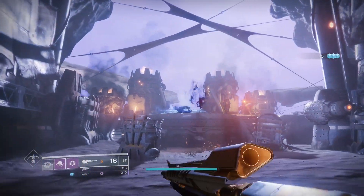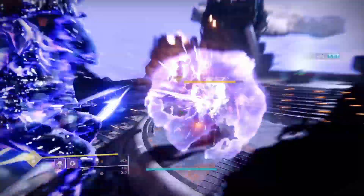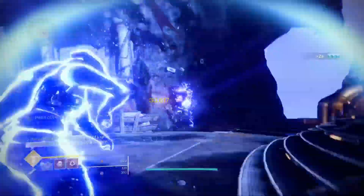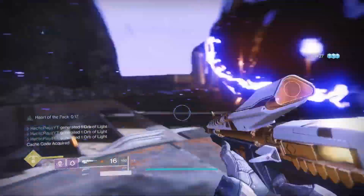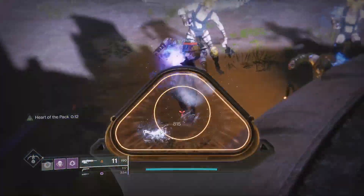Now the boss will spawn — if you have a super I'd highly suggest just DPSing them. It's very simple, fast, and easy. I just wrecked them; he dropped some heavy. As you can see I got the Catch Code just as they respawn.